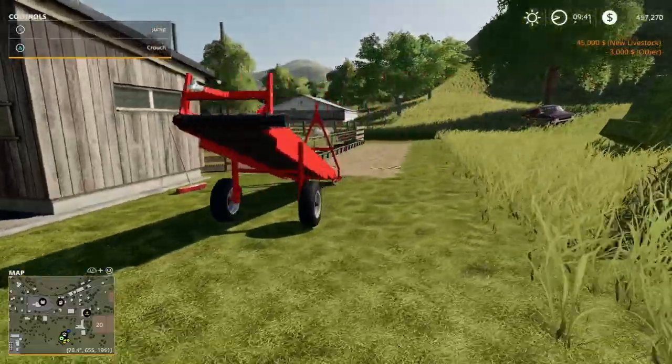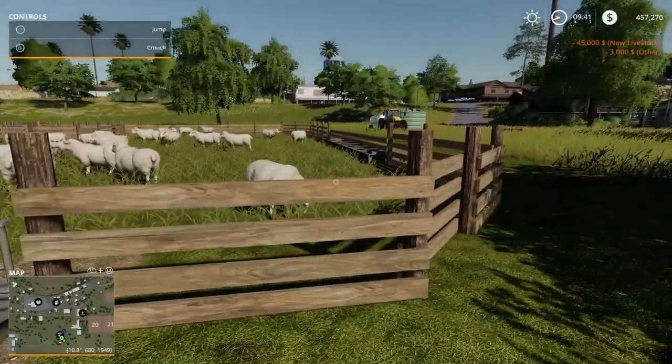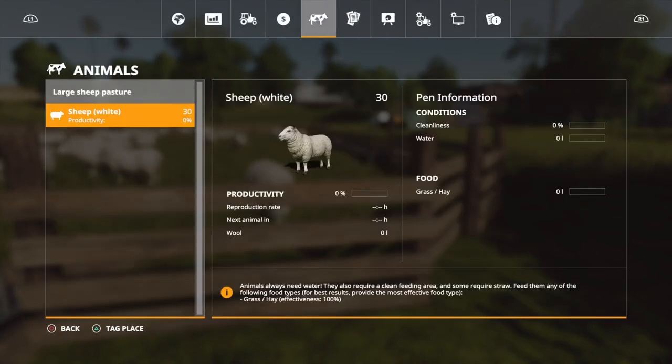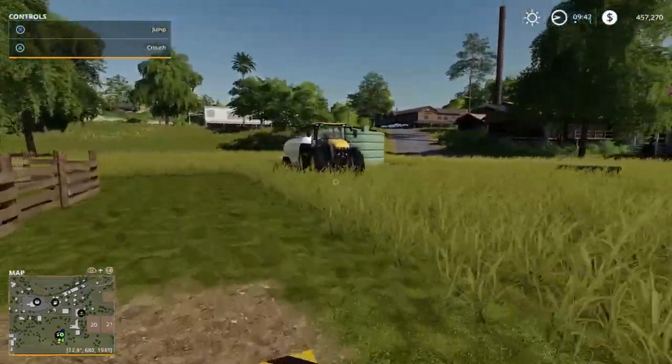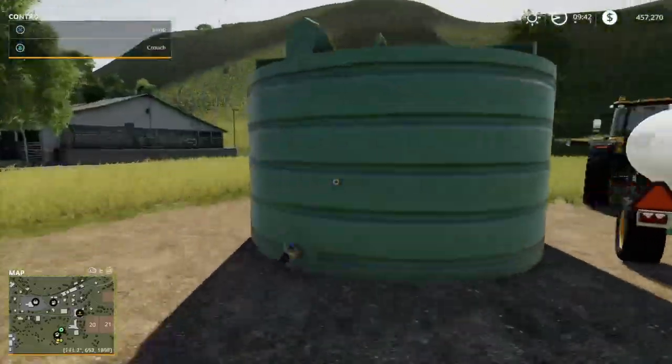Once you've got your sheep in there you need to get food and water in there. Let's have a quick look at the animal pens menu — it will show you that they haven't got any food and they haven't got any water, so they've got no productivity percentage, which means they are not reproducing and they are not producing wool for you.